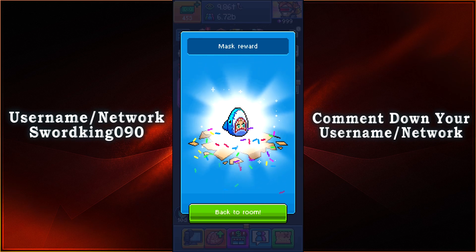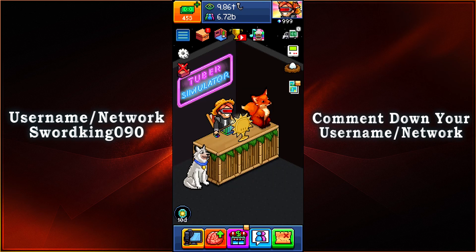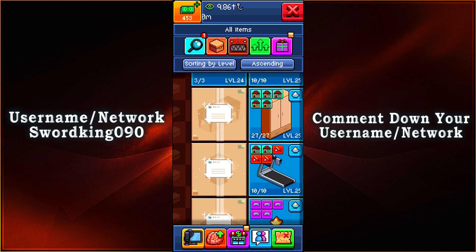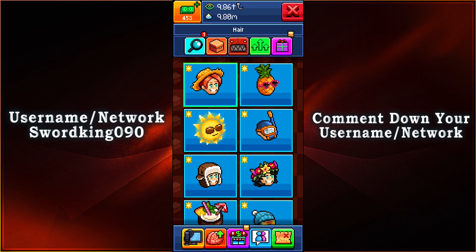We have ourselves a little bit of a shark costume here. Now isn't that nice? Let's go ahead and go back to our room and put this on. We go to our inventory, hit the magnifying glass, and scroll all the way down to our hairstyles, and from there we'll be able to see the other masks that we have currently.